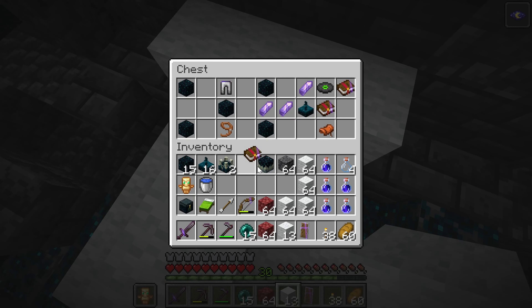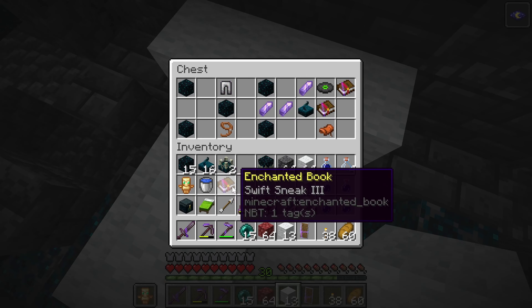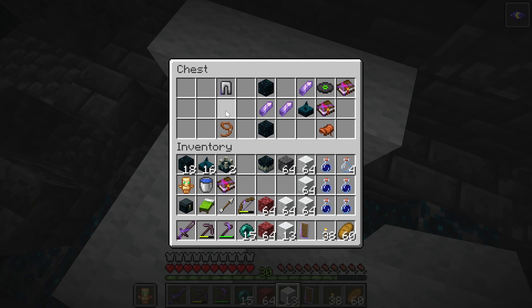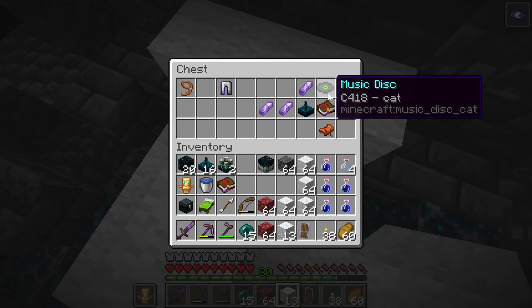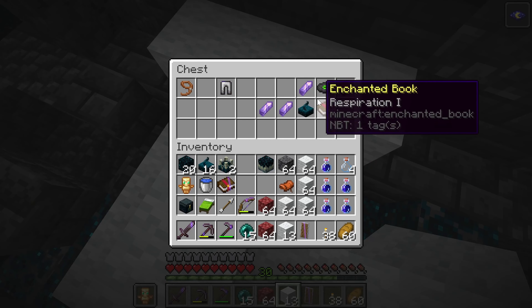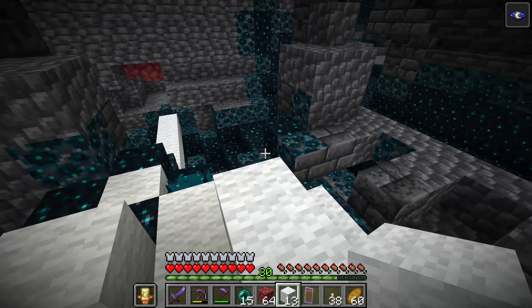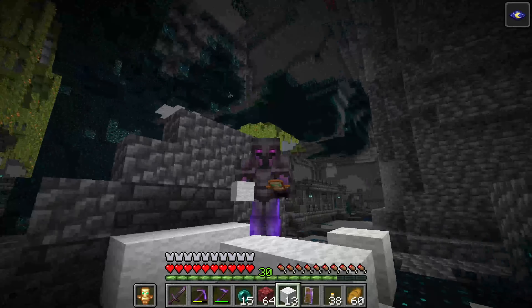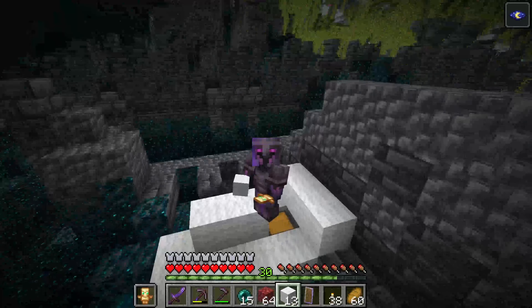Oh my gosh - right off the bat, the first book that we get is Swift Sneak. Are you serious? Some iron leggings, Skulk. The first chest that we open up, we get Swift Sneak 3. That's literally all that we came down here for - it was for one enchantment and we got it on our very first chest.